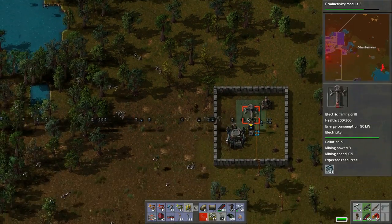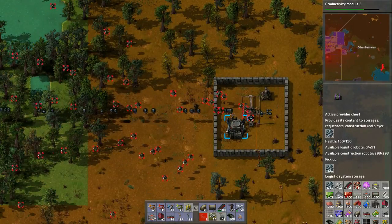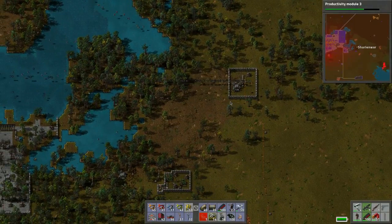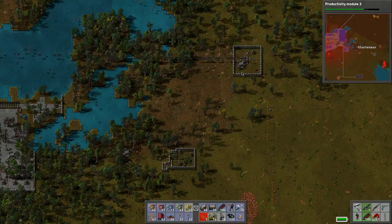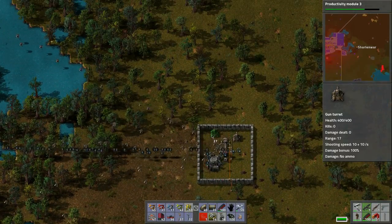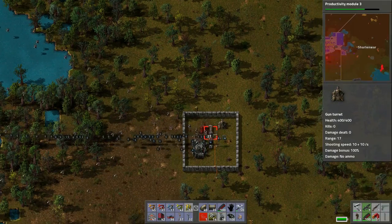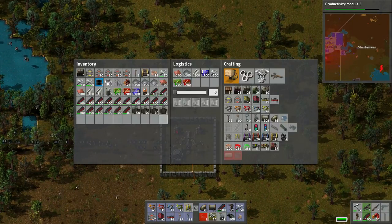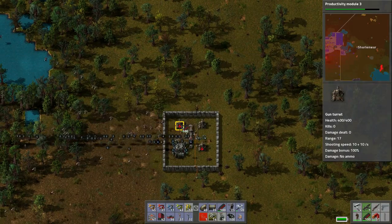That's what I'm trying to get to - that rocket - so that way we can say we're done and get ready for alpha 13. Let's put in a couple more turrets, maybe one here, one here, one here - and then let's load them up with ammo.